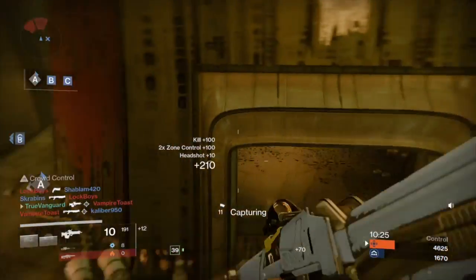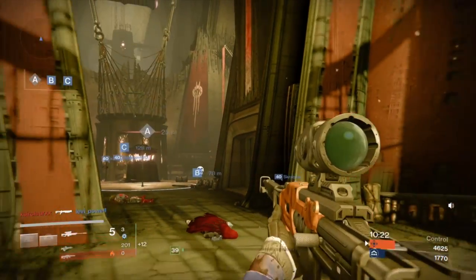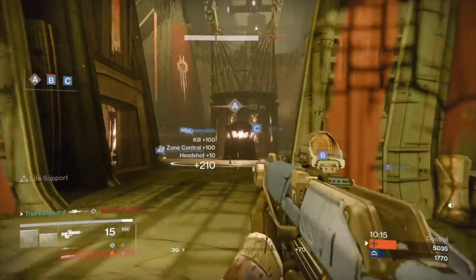For warlocks specifically with their Storm Trance, there are two things you can do to take them out. First and foremost, if you have a sniper rifle you're going to want to keep your distance.